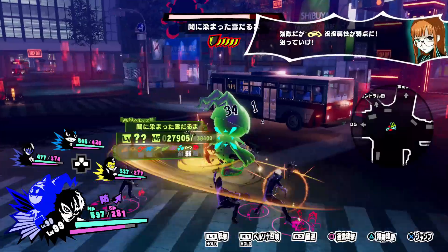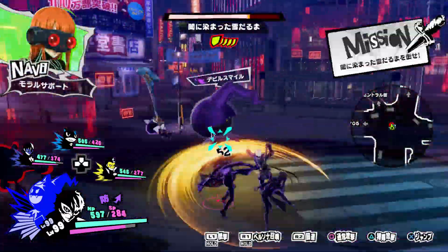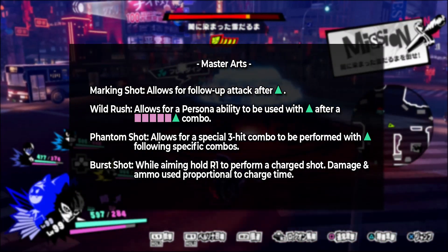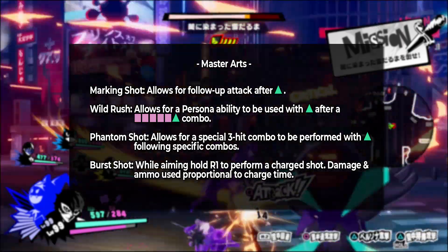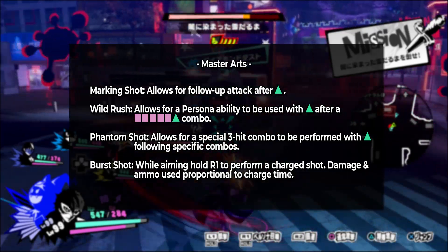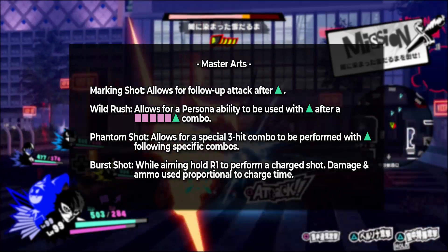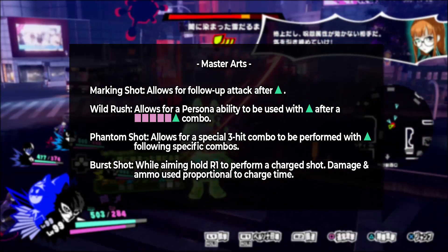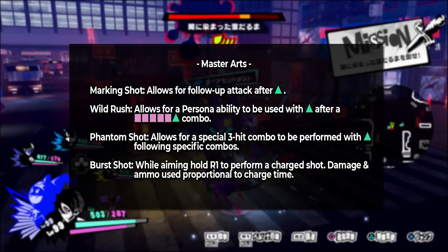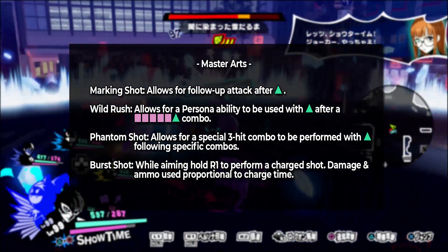The last thing to cover with Joker is his Master Arts. Master Arts are 4 perks that each character can unlock simply by using them enough times in battle. For Joker, these are Marking Shot, Wild Rush, Phantom Shot, and Burst Shot. Wild Rush and Phantom Shot add to Joker's combos by allowing him to use Persona skills with the triangle button after certain combos where you normally wouldn't be able to, or to follow up combos with a string of gun attacks. These are nice, but in most cases you won't be using combos long enough for them to really matter, mainly due to needing to dodge enemy attacks or having your combos interrupted by taking damage.